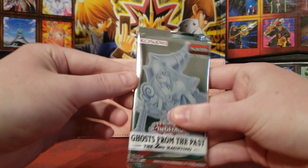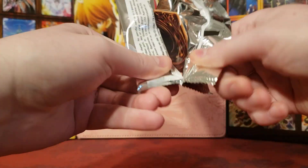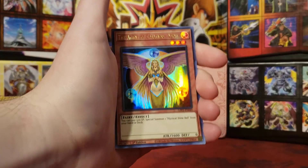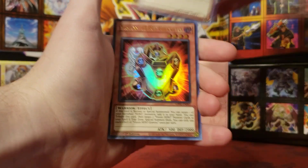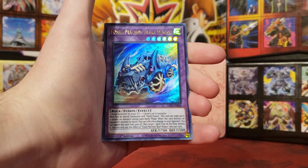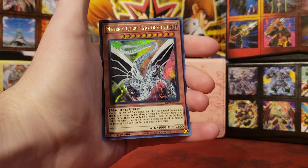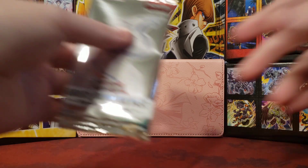One box left — five packs left. Let's see if we can get that Ghost Rare. I've seen many people get several Ghost Rares in one box, which I find hard to believe. We start with The Agent of Creation Venus; Vision Hero Gravito; another Fossil Warrior Skull Knight; Fossil Machine Skull Wagon; and Malefic Cyber End Dragon — from the movie Bonds Beyond Time. Pretty good movie.